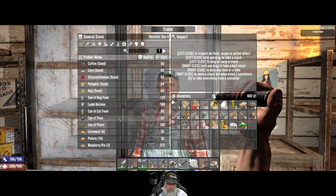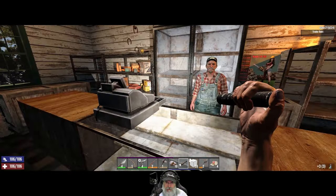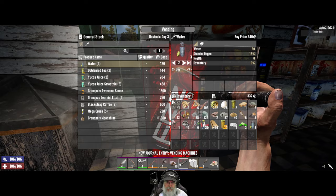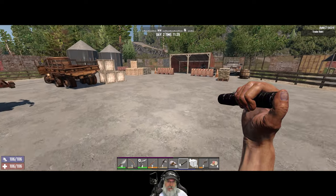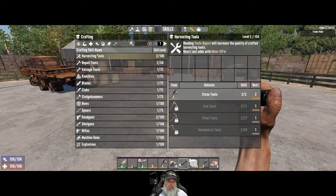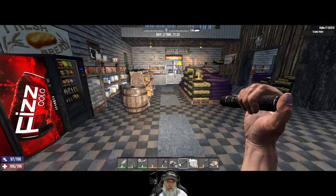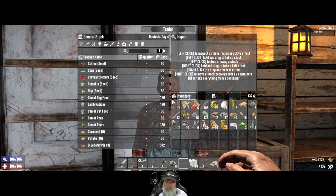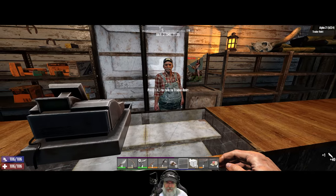I think we should buy water instead — that's more important at the moment. Nice — that gets us up to a total of seven waters and we're going to turn them all into goldenrod tea because we can make goldenrod. Let's take a job from him. We'll sell him this flashlight too since we already have one — that makes another 40 coin. Bob's Cafe is the closest quest location.